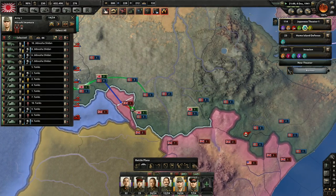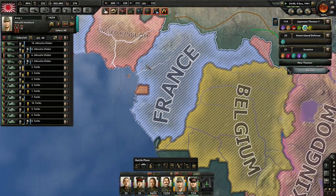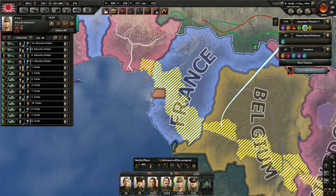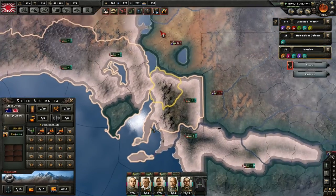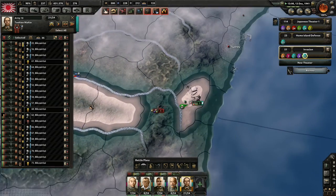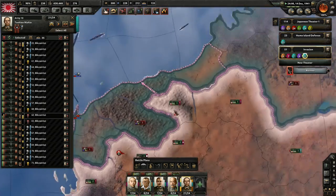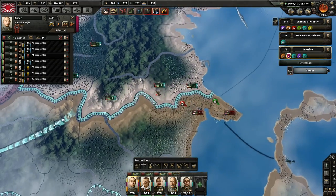I want to redraw our line and push there. Going into position. I don't want to spend the whole time on Australia, but it's actually really important. I'm going to have these Marines help. We're encircled technically, but we will encircle some of their own guys. We'll take over the coast here, which will at least cut off whatever units are there.